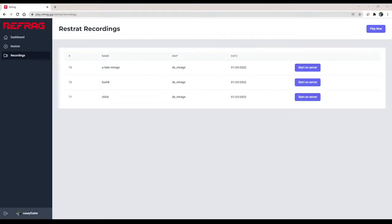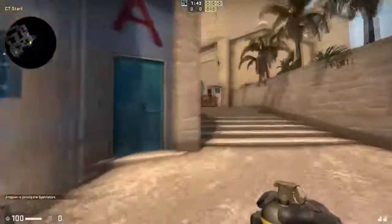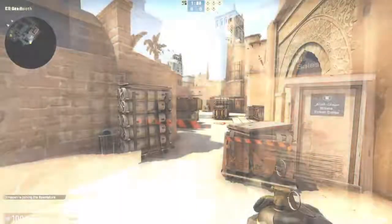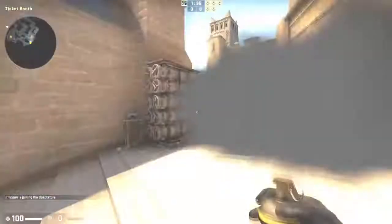And this is what you'll see on the website. These are all of my recordings I've saved. It shows you the map, the name which you set it to, the date, and then you can click the start button on server — you can see it says recording started on your server in the bottom right — and then it will load that strategy back into the server immediately. So if you need to save any dry runs, or people need to remember their smokes, nades, or flashes, this is the best way to do that.